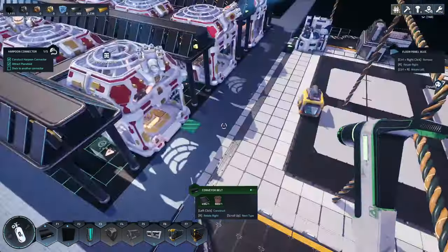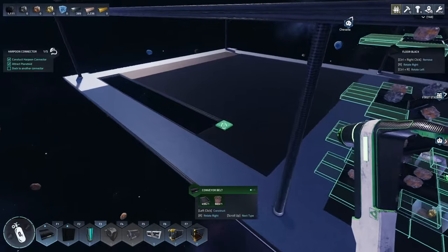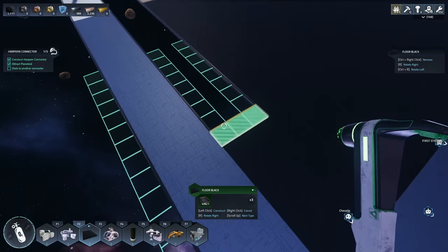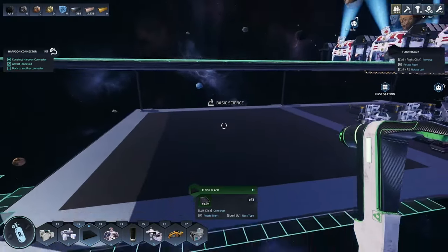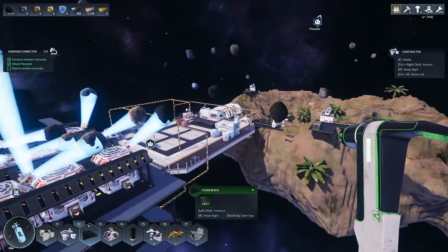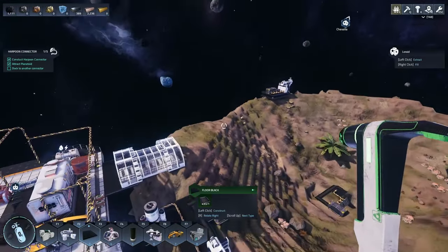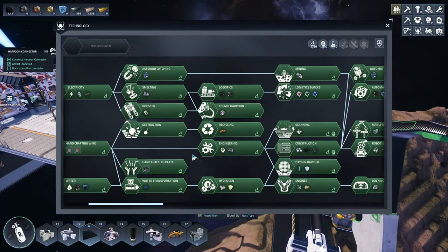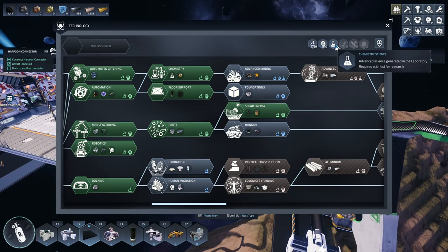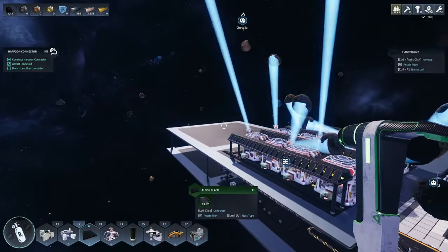Someday we'll have an oxygen bubble — maybe right in the middle here. Over here is where we want to fill in this area, so that's our next place to start building. Starting to get a little organized, still got a mess on our main platform. We need to get serious about mining and come up with a good strategy. I was kind of hoping to use the improved mining equipment, the advanced mining tech, but again we need to get chemistry science going.